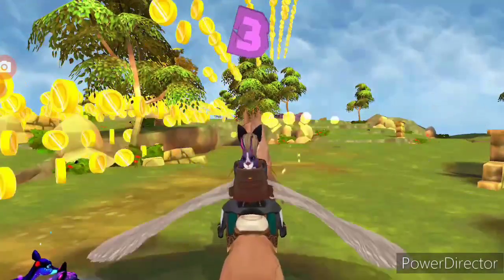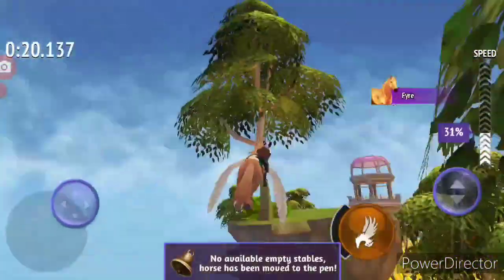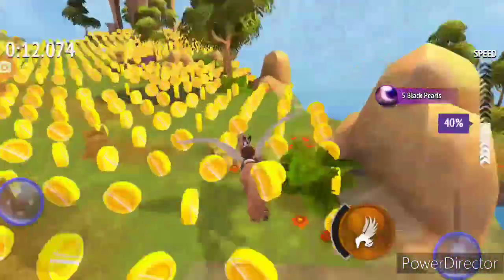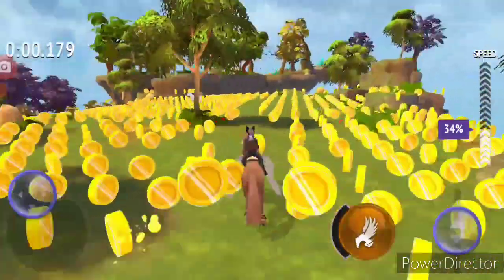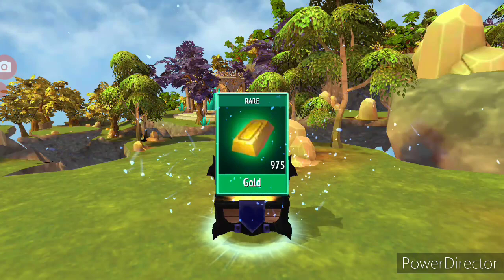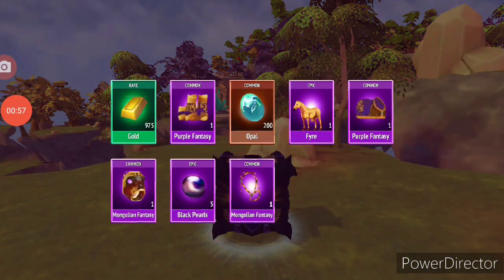First let's see what we get from this coin fuel race. I'm not feeling that great about the rewards but let's see. I got some gold, some leg wraps, an opal, a horse, a blanket, a face thingy, leg curls and a bridle. Not bad.